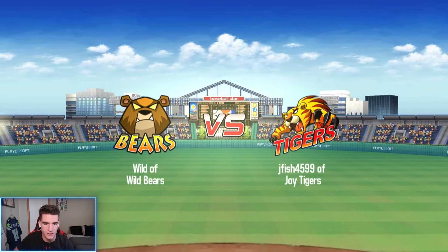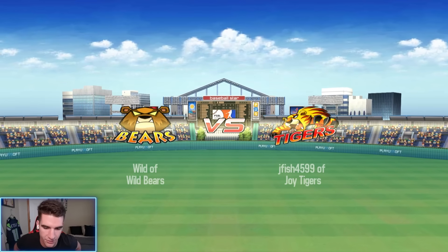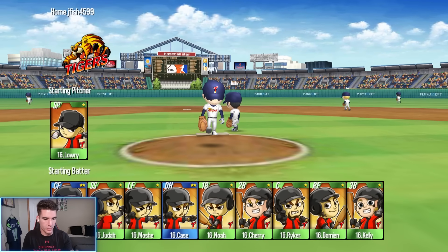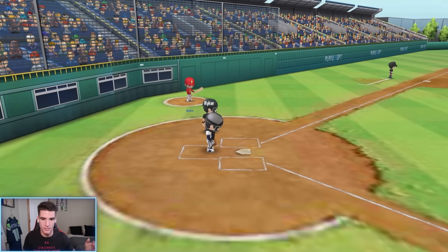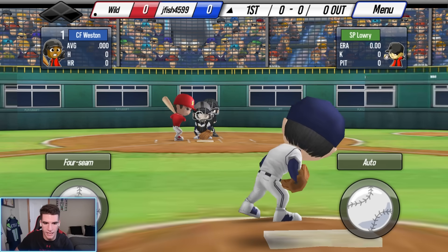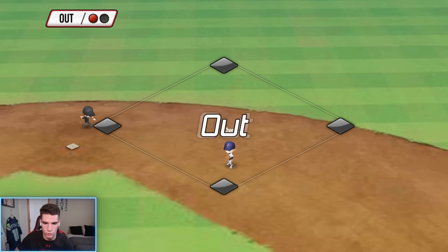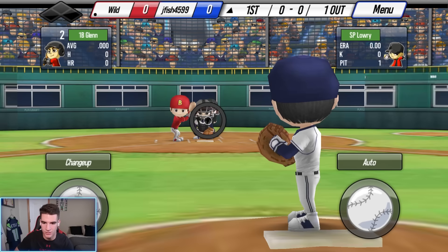These graphics are definitely older — you can tell this is literally the OG Baseball 9 right here. Looks like we got Lowry on the mound. I don't know what the blue versus green cards do, or what the stars do either. I'm guessing the blue cards are better because they have two stars. We'll start out by throwing a fastball. I have no clue what I just did, and that was right to Cherry — so our second baseman's name is Cherry. Very interesting name.